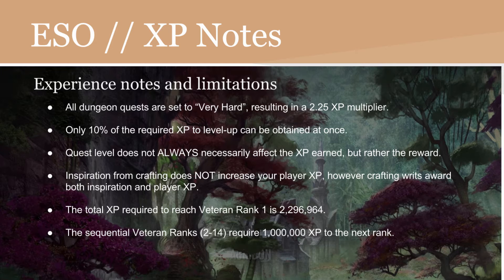Inspiration from crafting does not increase your player experience. However, crafting writs award both inspiration for that skill and player experience. So if you go to woodworking and build a staff, that will not increase your player experience, but completing a crafting writ and handing it in will give you XP as well as inspiration towards that skill set, which is woodworking.